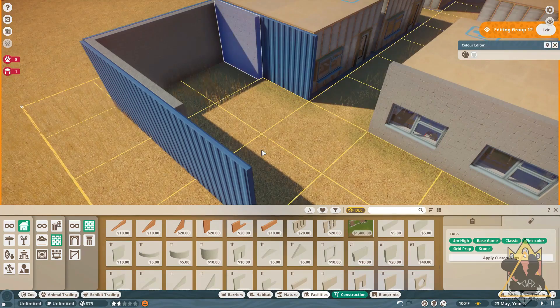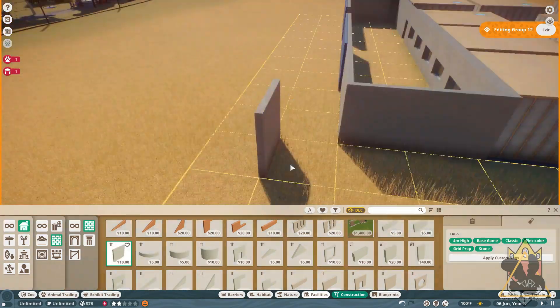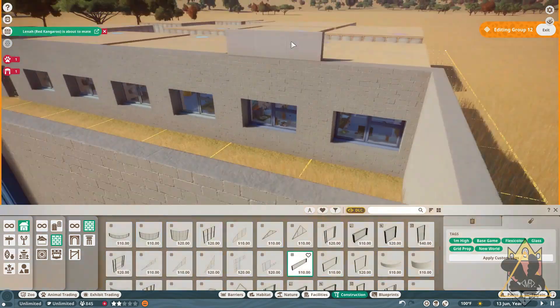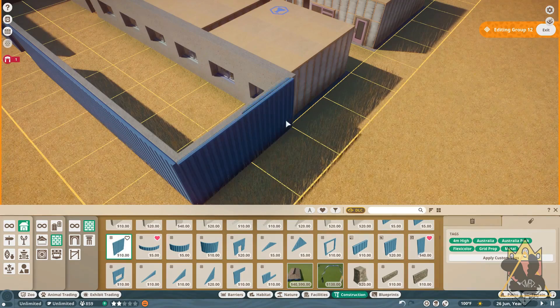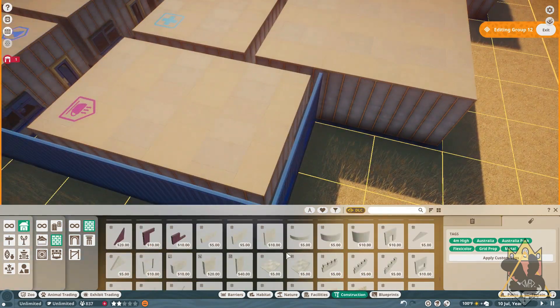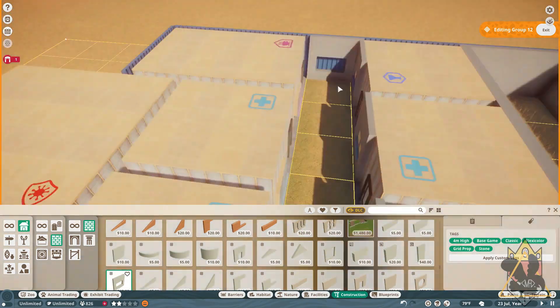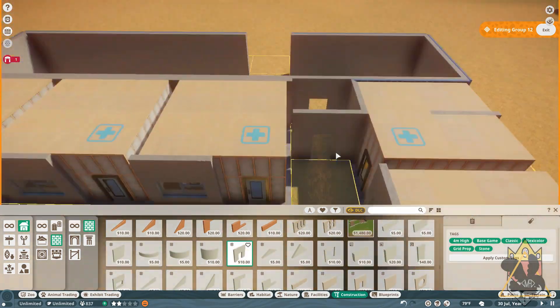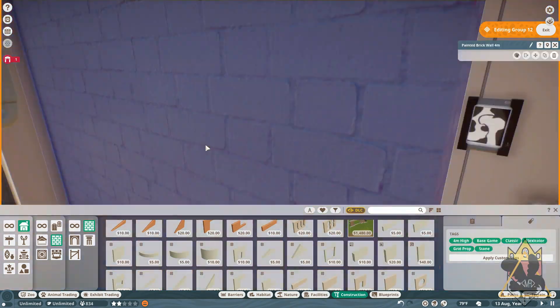What you see right here that I'm building is a waiting room. One inspiration I took was from the Oklahoma City Zoo. In their Oklahoma Trail section, they actually have a path that leads up to their animal hospital, and if you're lucky, you can see babies or you can see procedures being done — you can look down on them. I kind of took some inspiration from that.